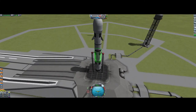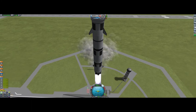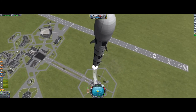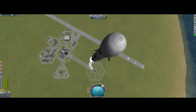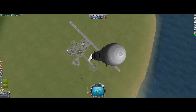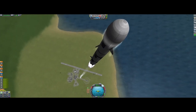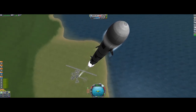So what you want to do is go full throttle and launch. If you don't know how to take off, press Z or Shift, and then slowly press D so it tilts to the side. Press Ctrl to slow down.